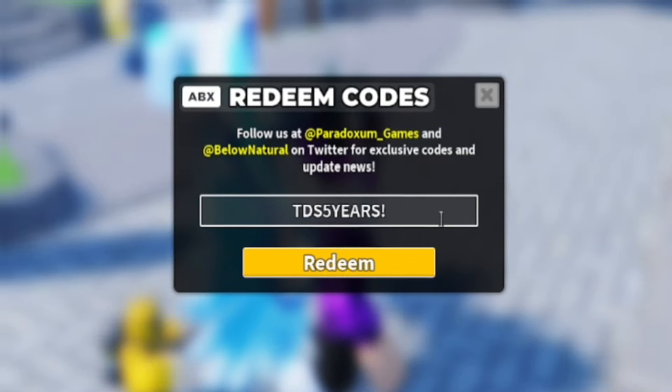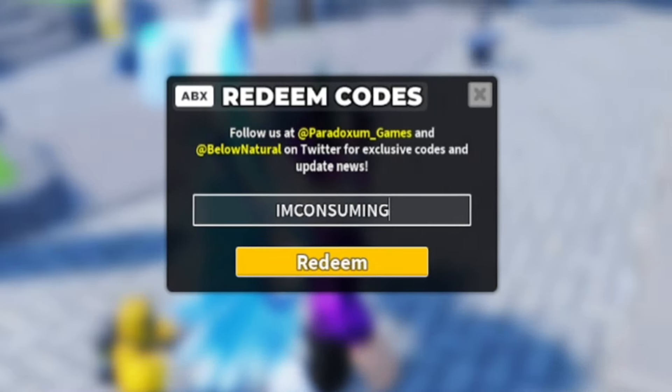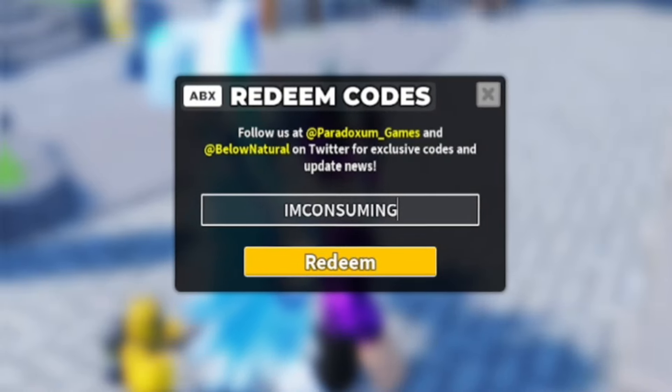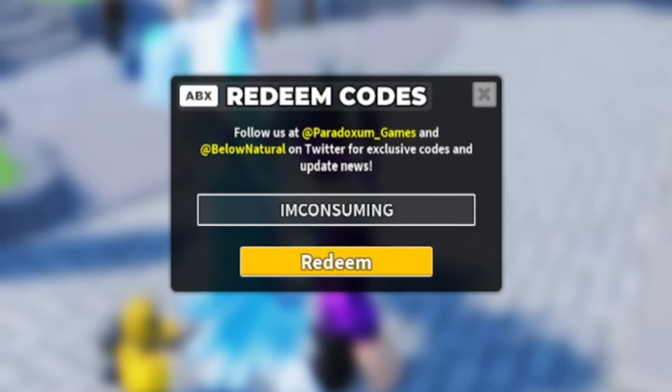Next, redeem the code 'imconsuming' — I-M-C-O-N-S-U-M-I-N-G. By redeeming this code you'll get yourself a mid-grade consumable crate, which is pretty cool. Go ahead and redeem that one in.